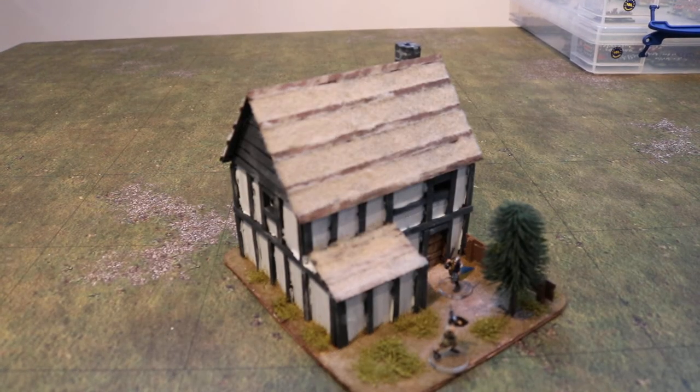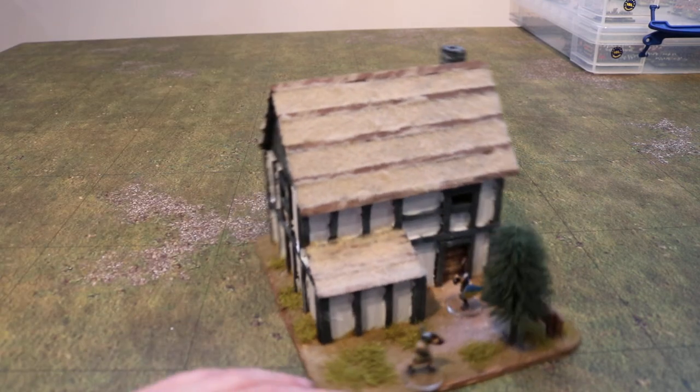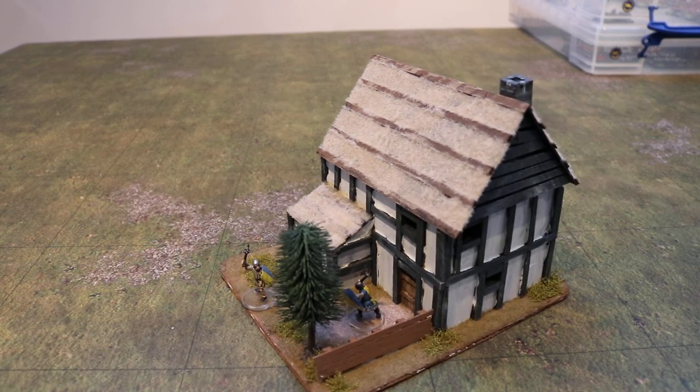The roof is just done with flock — stringy honeysuckle flock, I think it's called. Just stick it on the roof; it passes for thatch and works quite well. And I had a spare tree which I just stuck on to make it look good. That's basically it.